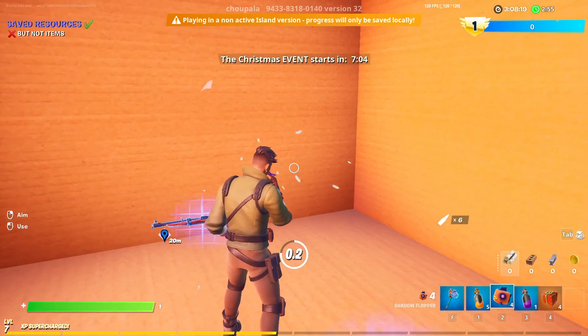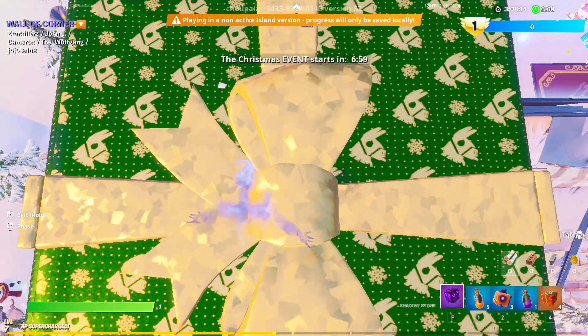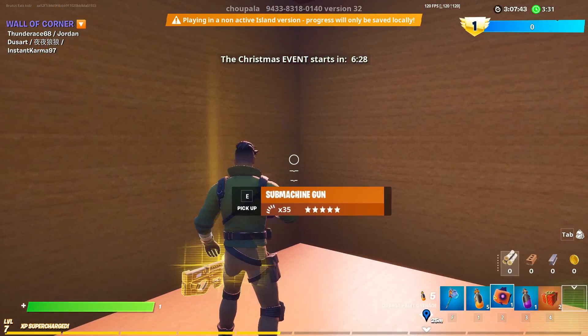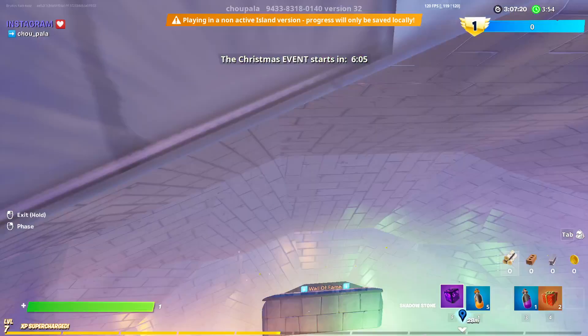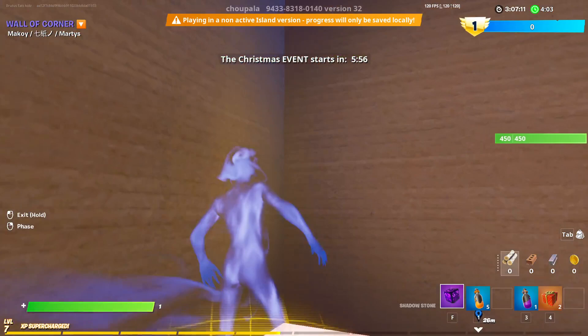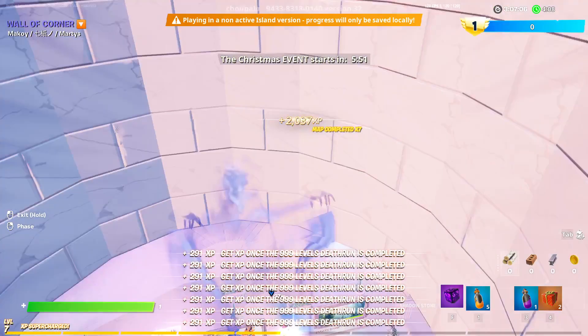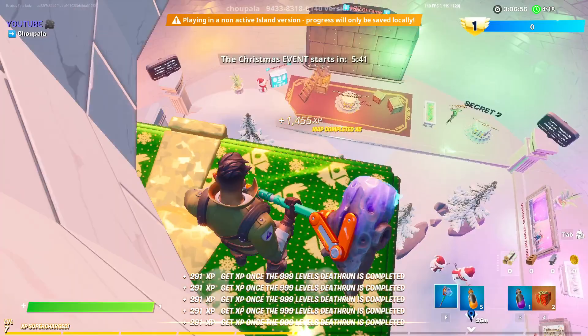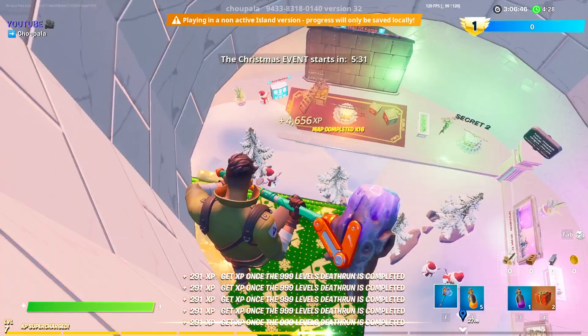Get back into shadow flopper form and phase upward. Keep repeating this step until you have 2 presents remaining. Once you're inside the present box, you won't be able to phase directly out of it. Eat another shadow flopper and test every single corner of the present to find which one lets you escape — one corner will be right above the opening to the dome. Once you locate that corner, you'll start getting XP. Keep jumping and it should give you almost 300 XP each time, allowing you to get up to 20,000 XP every minute.